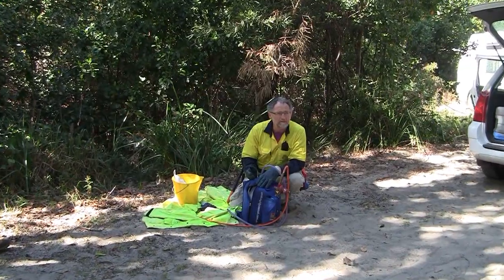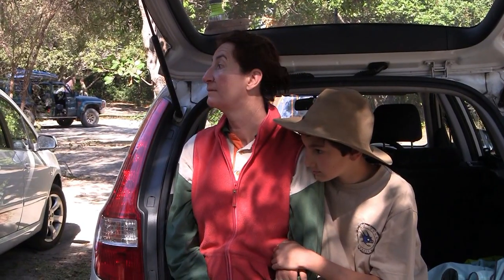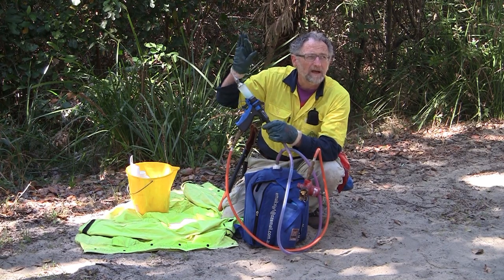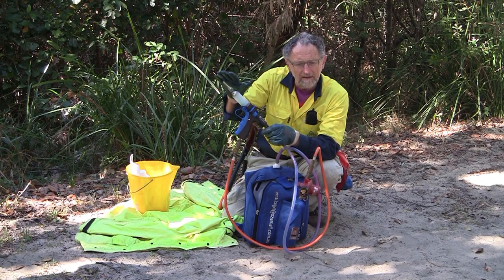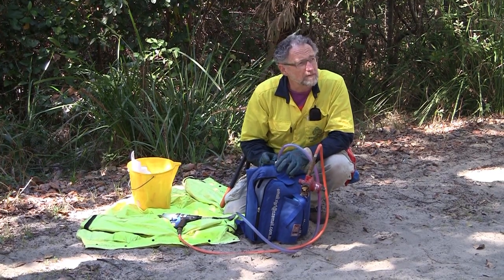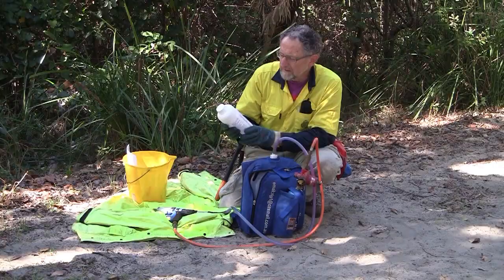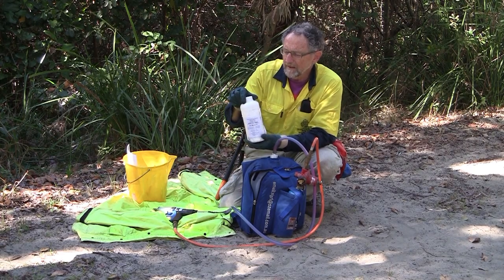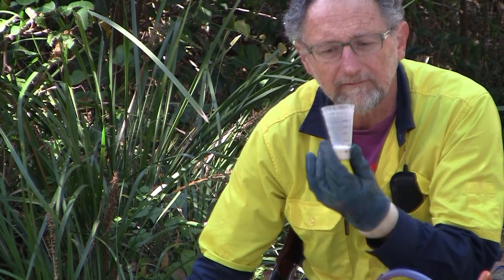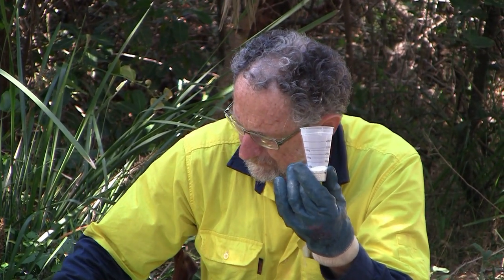We're using metsulfuron. If you're spraying metsulfuron on plants, you use 1 gram per 10 litres. The splatter gun gives a stream of quite large droplets. Because it has a penetrant and a surfactant, they stick to the leaves and cover them very well without runoff. We use a more concentrated form of the herbicide but very little of it per plant. I'm about to put 5 grams of metsulfuron into this container — 600 grams per kilogram is the concentration — and that's enough to do a 5-litre backpack.